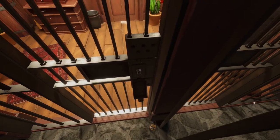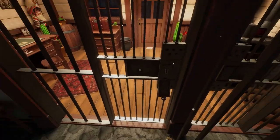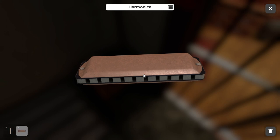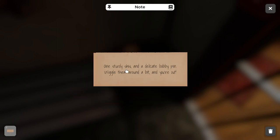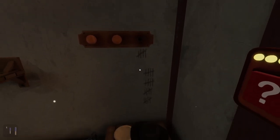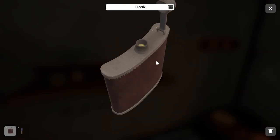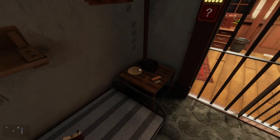That pops the padlock off, but we still can't escape the door — all it does is open the lock. We can pop into the harmonica and see there's a small note sticking out. The note says 'one sturdy shiv and a delicate bobby pin — wiggle them around a bit and you're out.' To get these items, pop off the third knob on the coat hanger to find the shiv behind it. The bobby pin is inside the flask on the shelf — give it a quick inspect, hit the top to pop the lid off and collect it.